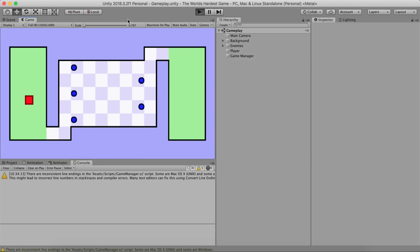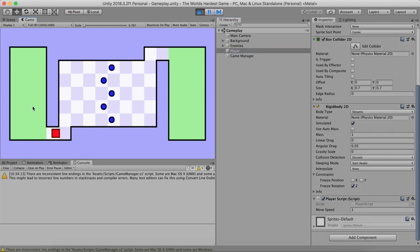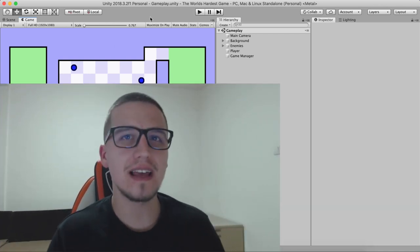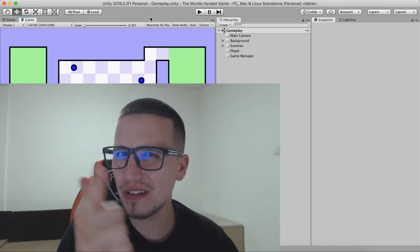Now if I hit play and die, when the game restarts I can move again — timeScale is back to 1. Let me try to beat the world's hardest game — let's see if I'm the master, the pro, the sensei. I don't believe I can... no I cannot. I'm hoping you can beat it. Don't cheat by setting player speed to 5 — try to beat it with the default settings.